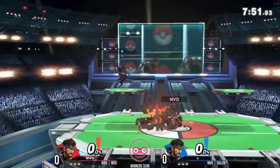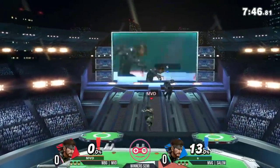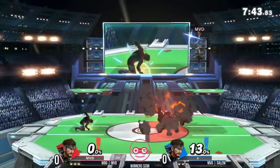MVD donning the green camouflage, Salem playing the all-black Snake. We're going to see, of course, MVD with such smart grenade play.